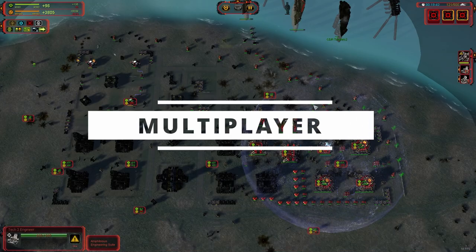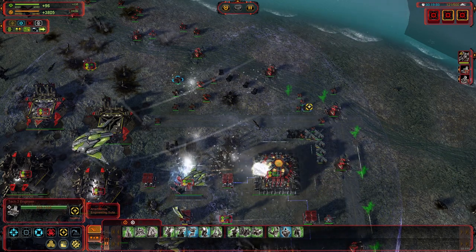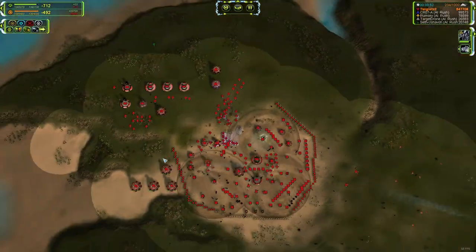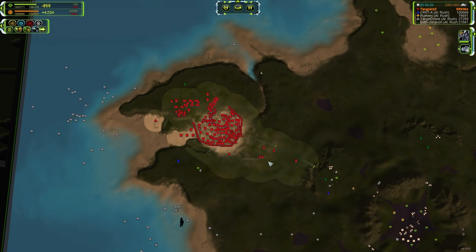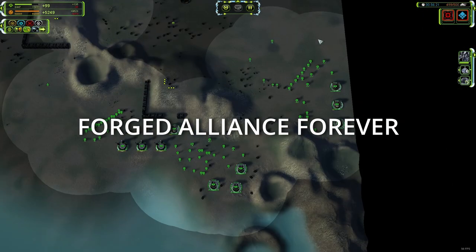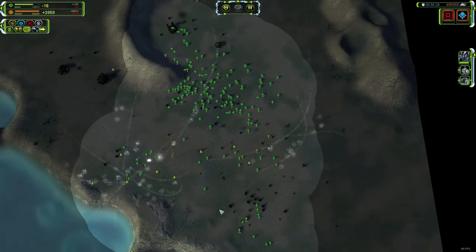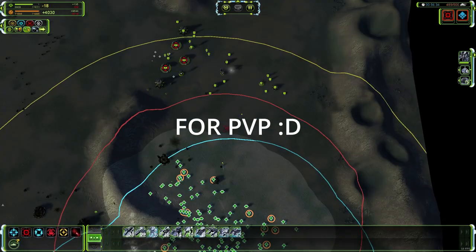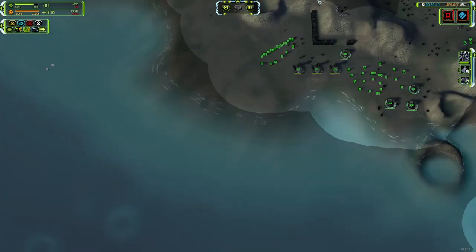Although the campaign is decent, the multiplayer is where Supreme Commander really shines. A match versus the AI can include up to 8 players with a unit cap of 1000. For most of you that end up hooked on the Supreme Commander formula, this will be enough to keep you happy for hours on end. For those looking for a bit more, there's Forged Alliance Forever — a fan-made lobby for Forged Alliance — which appears to be the place to be for PvP. They've even made their own patches for the game, so if you like PvP, there is an active community option available.